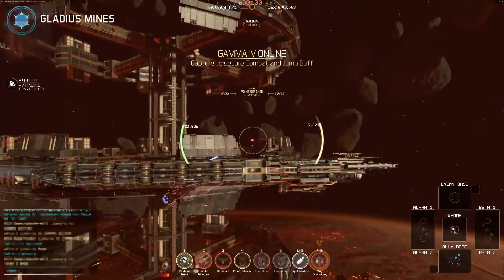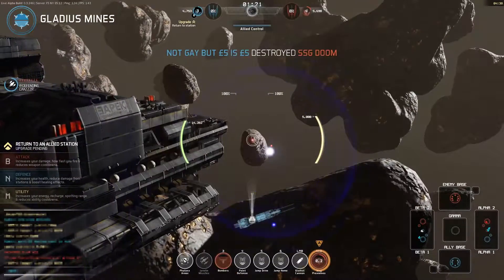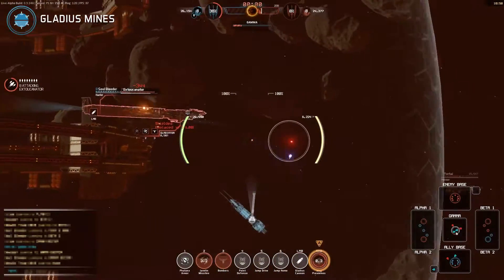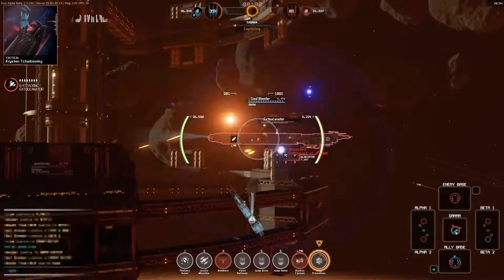The Gladius mines are a set of explosive mines which help the Gladiator avoid being ambushed while it's capturing or holding a position. These come in a magazine of four, and can be placed around the ship to cover opponents within its firing arc.